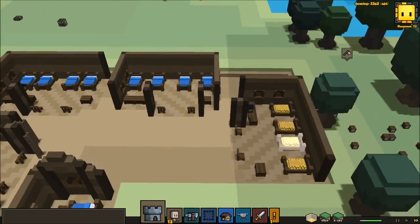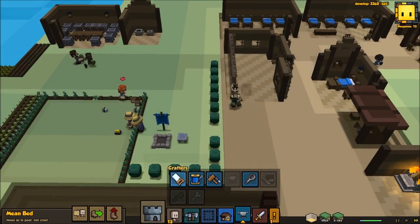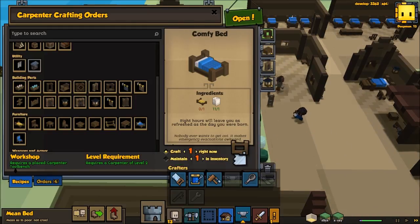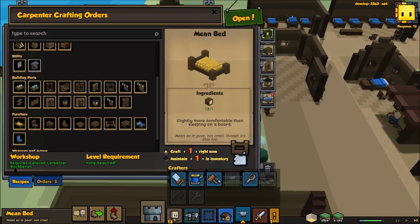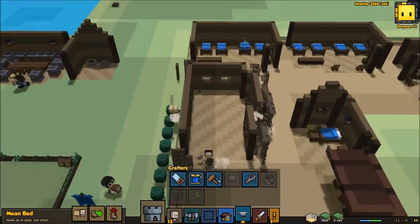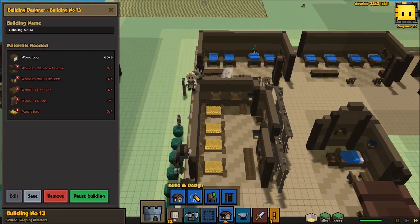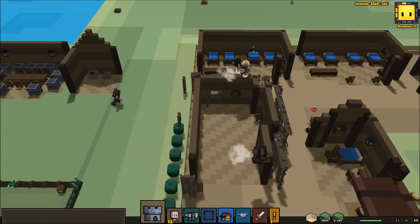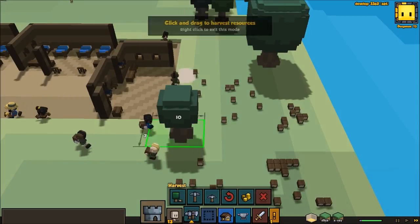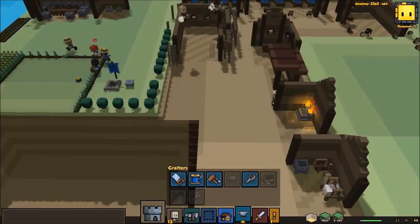Now if we wanted we can pick up these four beds so we can have our carpenter make beds. Let's look at the carpenter — he's going to have four set up and he'll make another four. We can't edit right now. We want to take out the beds but that's okay, we can wait because they'll eventually end up taking the beds that are made and placing them down.